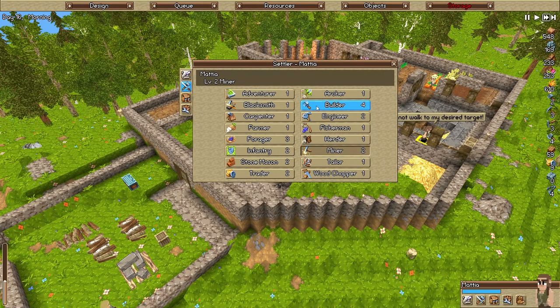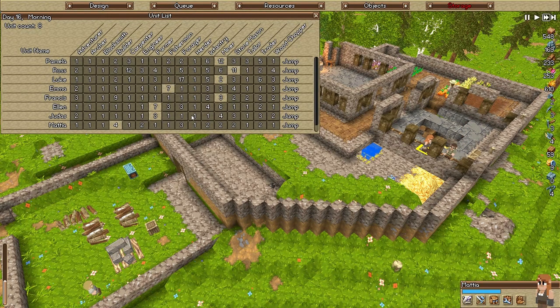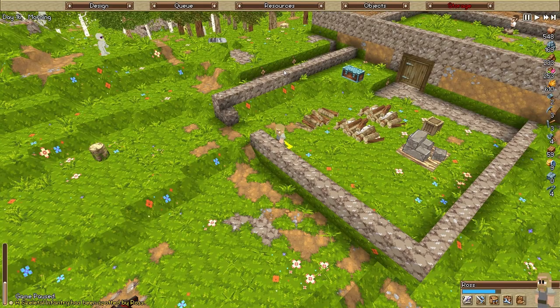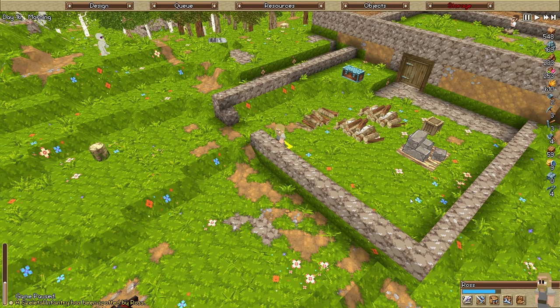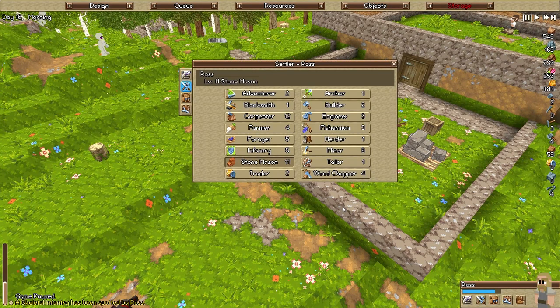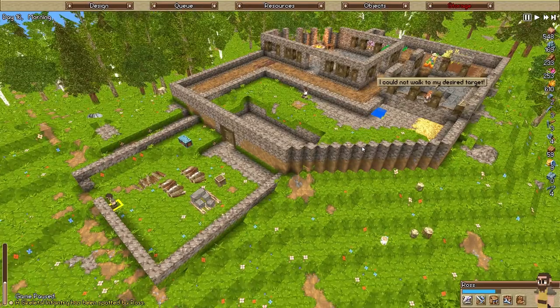We're going to go ahead and switch Mattia over to building. And let's see — we do have hammers, so I'm not sure why Mattia isn't jumping on that just yet. Who else do we want to switch over here? It looks like Francis — we'll get Francis over there. And I probably don't need Ross on carpenter duty now. Ross was kind of working on replacing some of the tools and everything. It looks like we don't really need him doing that anymore. I could switch him to building, but his building is not all that great. I don't think I have any carpenter task for him, so I'm going to find something better for him to do. But that's just a quick update of where we are at now.